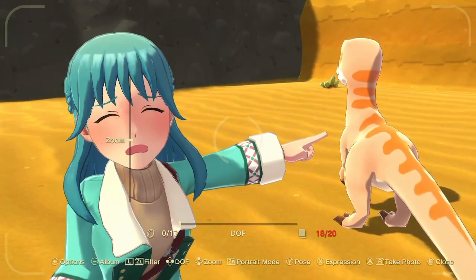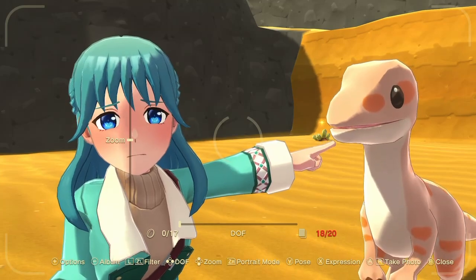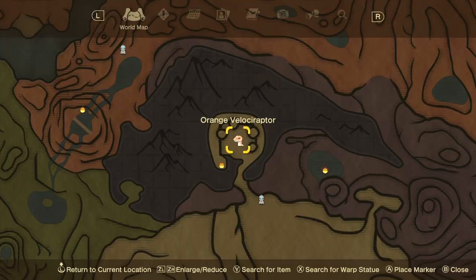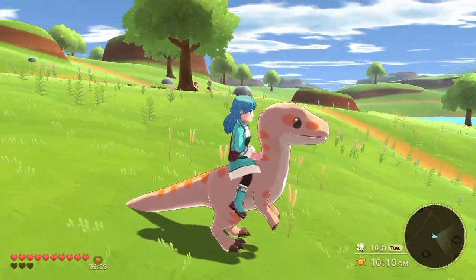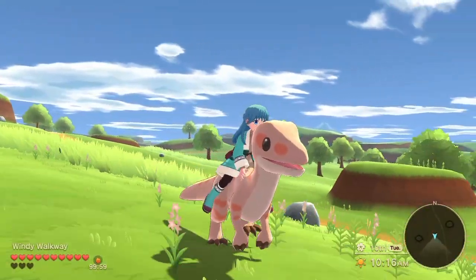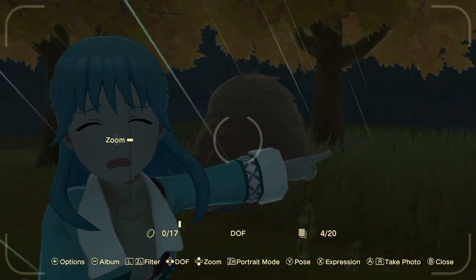The next DLC animal is the orange velociraptor. This one is just a recolor of the blue velociraptor from the main game, but it's orange and in a slightly easier place to get. You can find it just north of the Raindrop Pond, and it only appears during the day. It also has double speed, ignores weather conditions, and makes it a little bit easier to make friends.